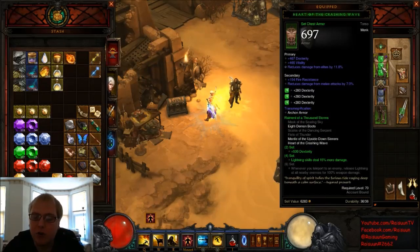As a chest, I'm currently using Heart of the Crashing Wave, which is part of Raiment of the Thousand Storms. It rolled pretty well — Dexterity, Vitality, and then either Life Percentage or Additional Armor. I rolled Reduce Damage from Elites at 11%, and as a secondary I have Fire Resistance, which I'm stacking for One With Everything, plus Reduces Damage from Melee Attacks. For any chest piece, you want three sockets — 280 Dexterity gems, 280 Vitality gems, or 78 All-Res gems are incredibly strong. Dexterity, Vitality, and three sockets should be your primary priority.